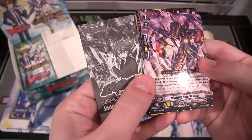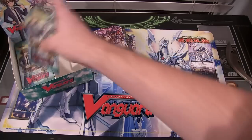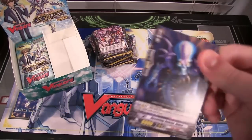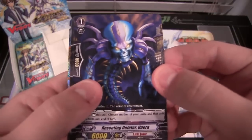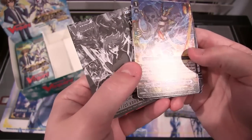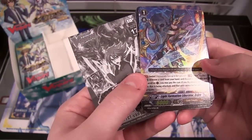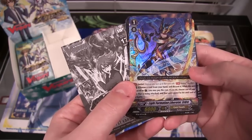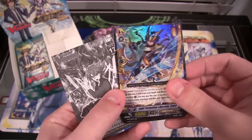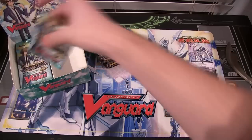And we have a rare, which is Utilizing Deleter Gwim. It's another one of those Link Jokers, and it looks like something from Alien or something — so creepy. And here we go — it's a Gold Paladin! That's definitely gonna help. It's a sentinel card for them. And that is Light Formation Liberator Erdrey, I think that's how you say it. But it is one of the cards I need, so very awesome. That's the one I'm gonna use, so that will come in handy.